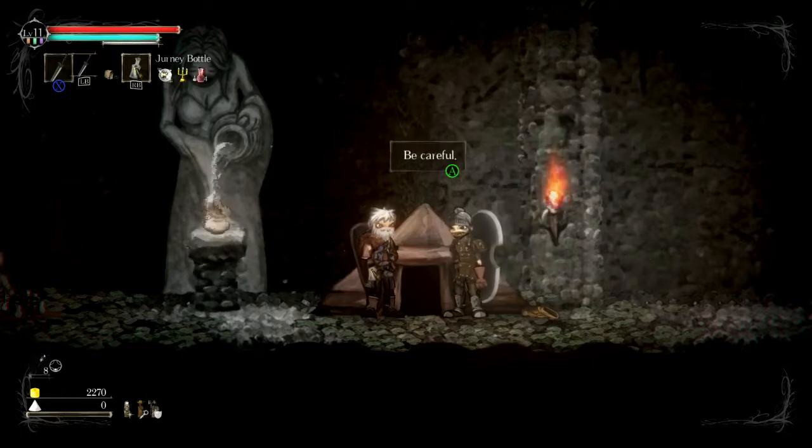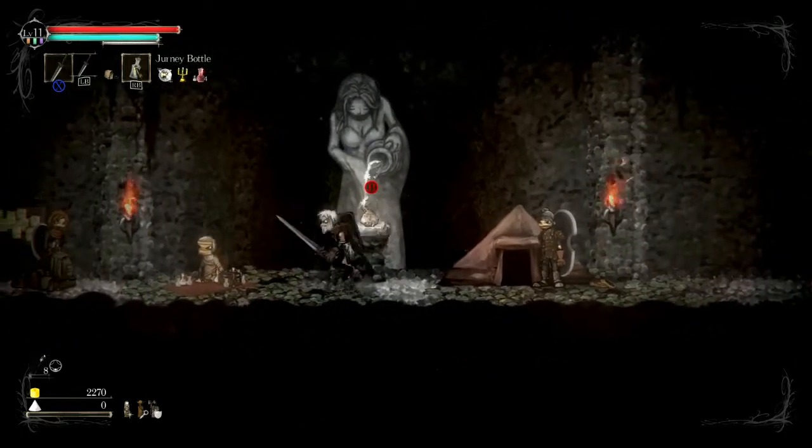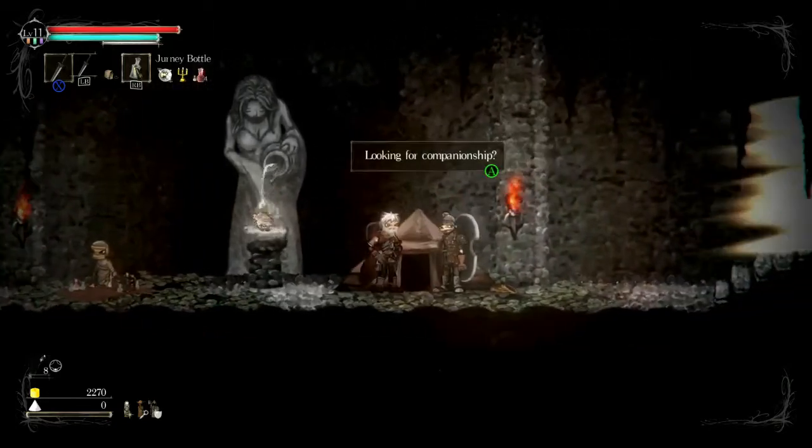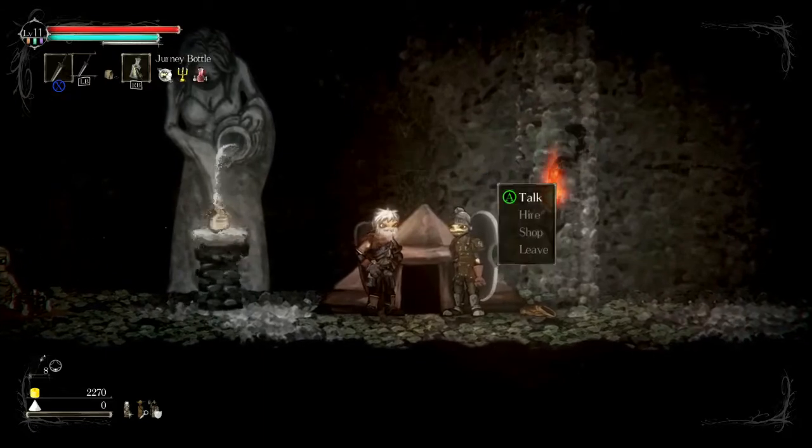And he will come eventually. Once you sacrifice the stone that's required to bring that villager into the building, just talk to him. And yeah, companionship — sure, why not?